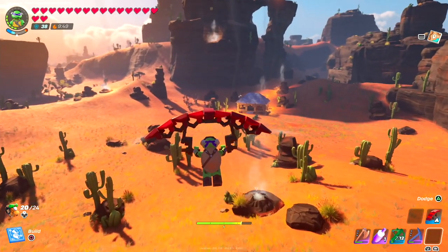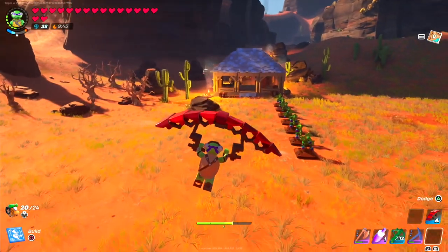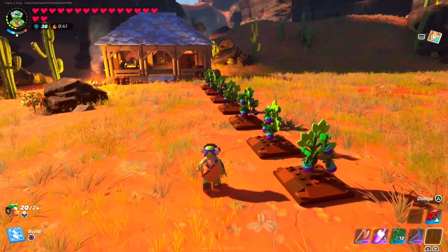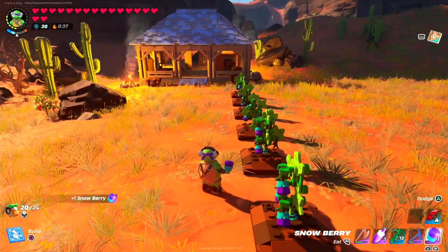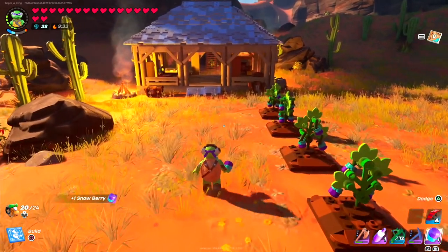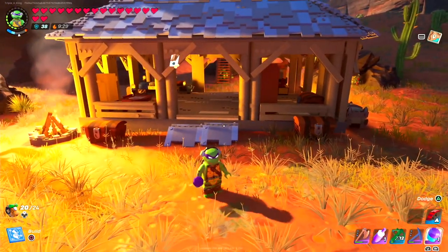Here we are — I haven't really named it, just sort of an outpost. I've planted snowberries because when you're in the desert you want to cool down, so I feel pretty good about putting those in there — quick snack.